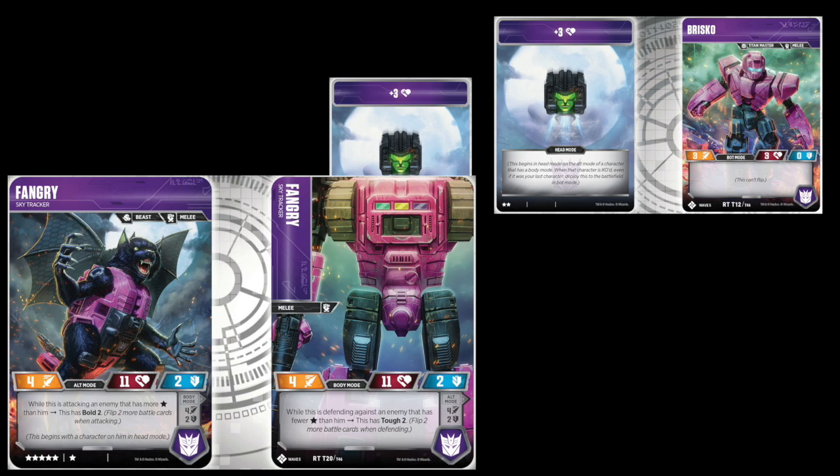What does Briscoe do? Nothing — just plus three health, which I believe Skull Smasher's Titan Master does similarly with plus five. For two stars, Briscoe's giving you plus three; for three stars, the other dude's giving you plus five. You can also math out maybe it's two health per star once you go past three. The stat line on Briscoe, once you beat up Fangry, a little 3-3-0 man pops out, so he ain't going to do much.